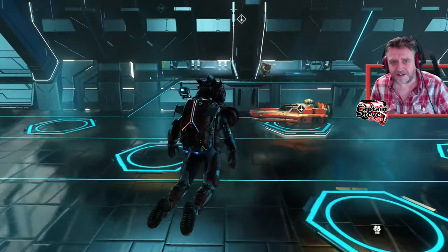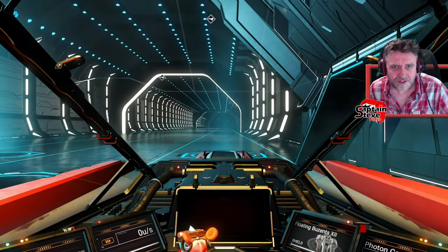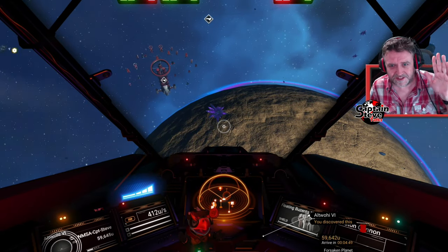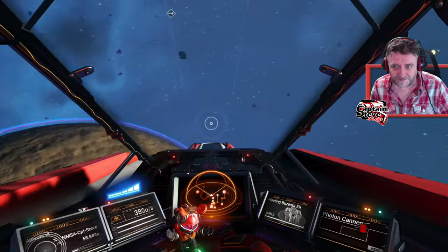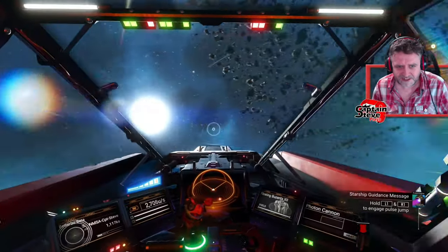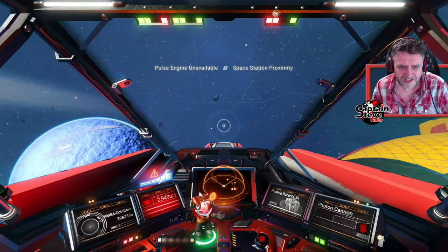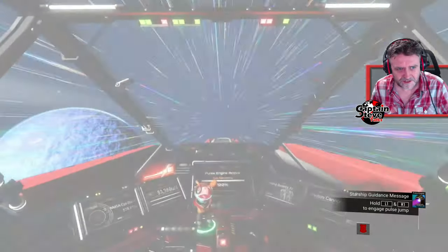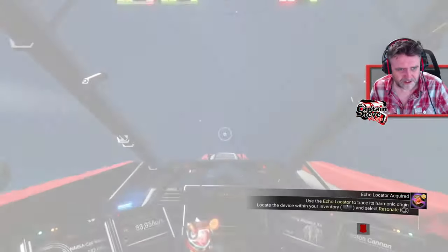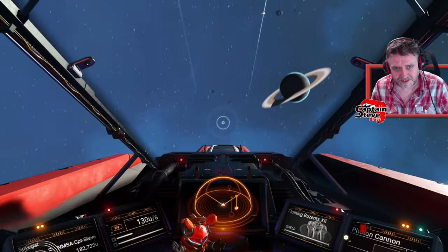Technically I've added bases on two dissonant worlds - one for Vy'keen and one for Gek. I still need to go find a dissonance system and put down a Corvax base there, so I can do all this again with ease. This episode I didn't do that - next episode I will. Now I'm looking for the ringed planet in this system because it's a lush planet. It's fairly small - I guess it's hiding behind this one. It's always the last one.